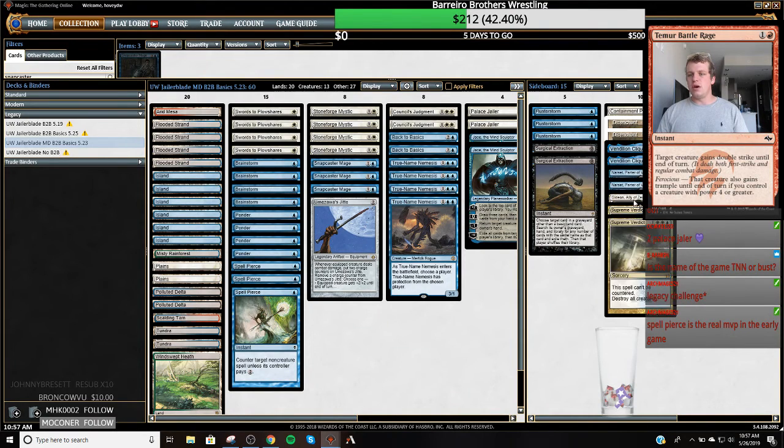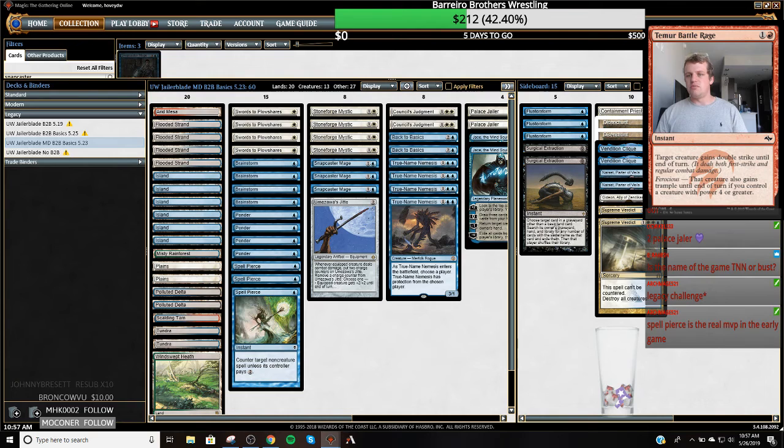Gideon is another potent threat to come in and attack all these various Planeswalkers running around the format right now, as well as just being a good midrange threat. We've even got Disenchants. I cut a Containment Priest because combo is on the downswing at the moment. I almost cut a Flusterstorm but that's good in the blue mirrors.